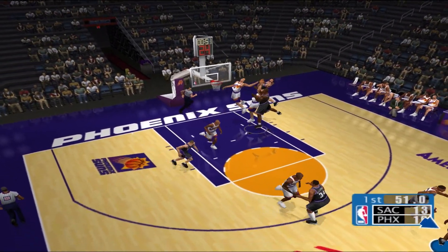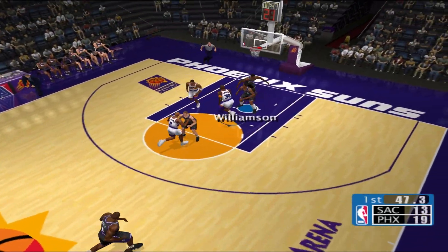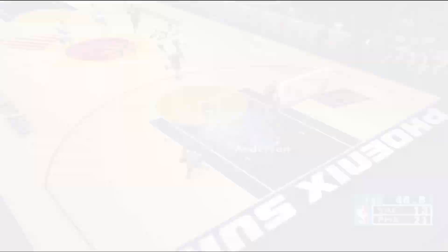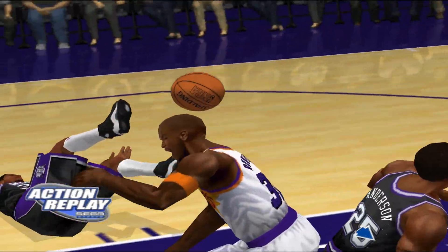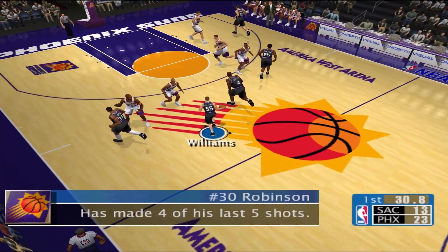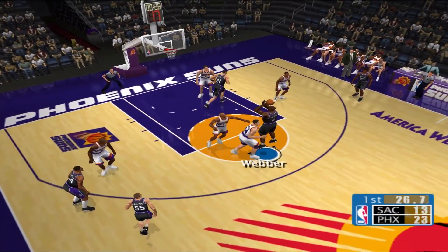Anderson. Way to pressure the shooter. Googs dishes the ball. Here he is! Another basket, and they have really come out of the gates fast. That's what you have to do — you've got to keep getting the hot guy the ball.